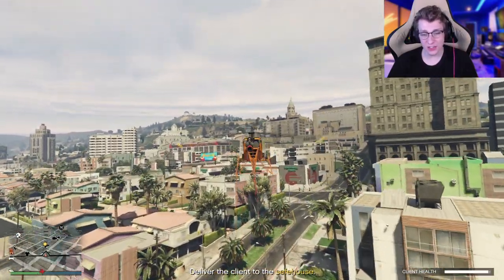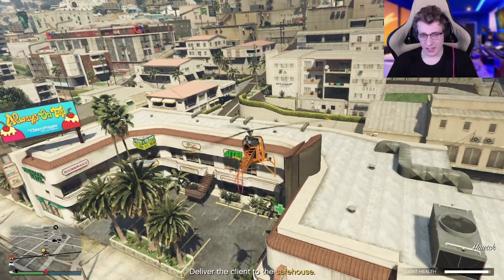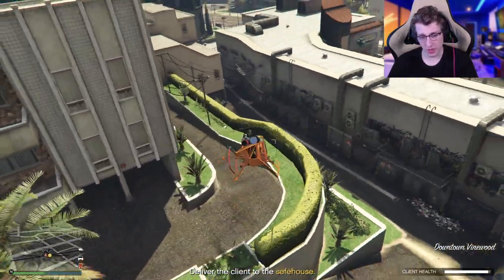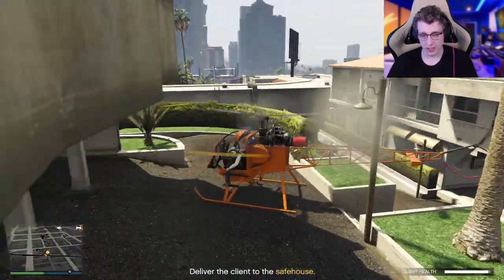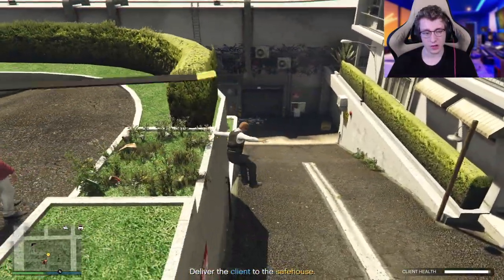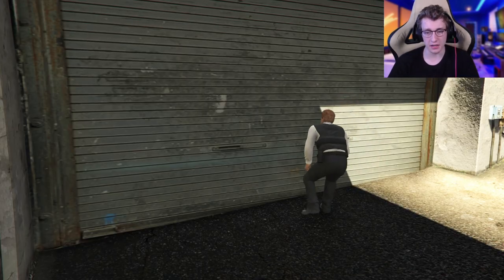Let's see if we can not kill our client this time. Let's bring our helicopter over to the landing spot and give my client an even bigger helping hand. We're going to land it like this, and hopefully he doesn't die this time. Come on. There you go. Now we just have to run down here — please don't die, please don't die — and done.